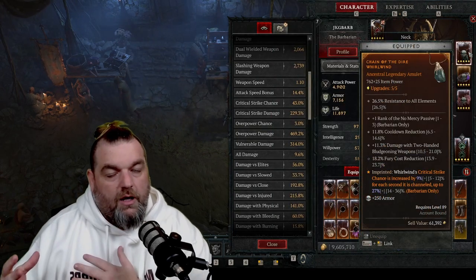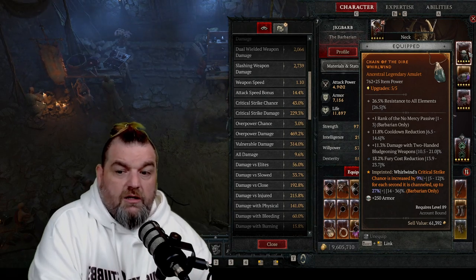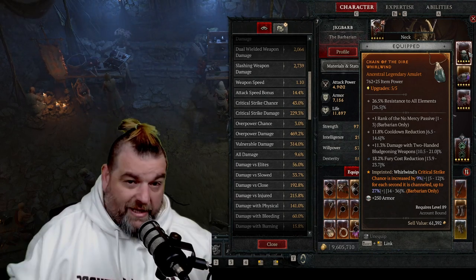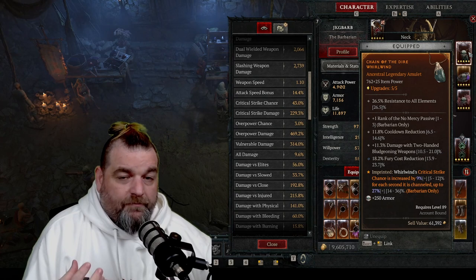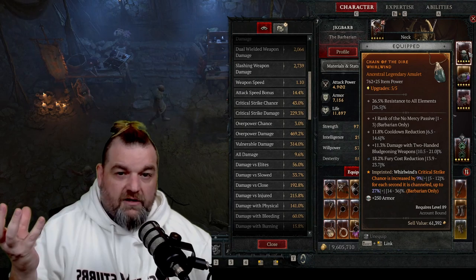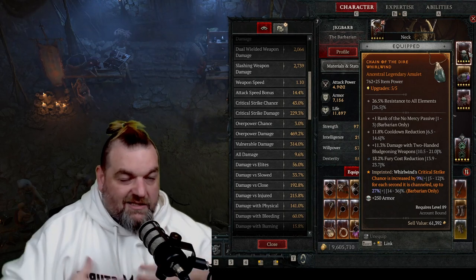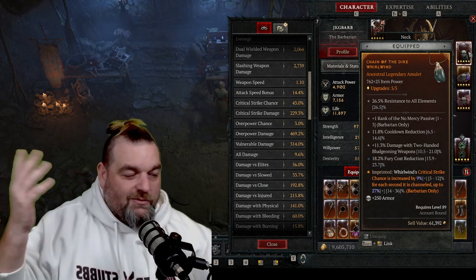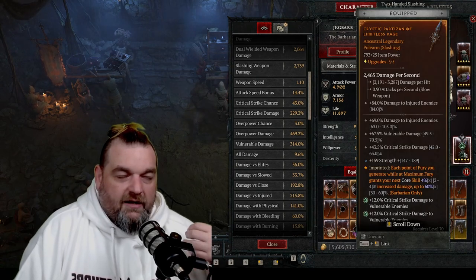For your jewelry it's similar to armor, but the main difference is we're going to focus primarily on Cooldown Reductions and Fury Reductions wherever we can. Instead of Rubies, we're going to use Skulls in jewelry because they give a flat armor increase, making you tankier. So we're adding Max Life on the armor side and flat Armor on the jewelry side — both together help you stay alive just a little bit longer to land that one last hit, which might be one of those big overpower hits.